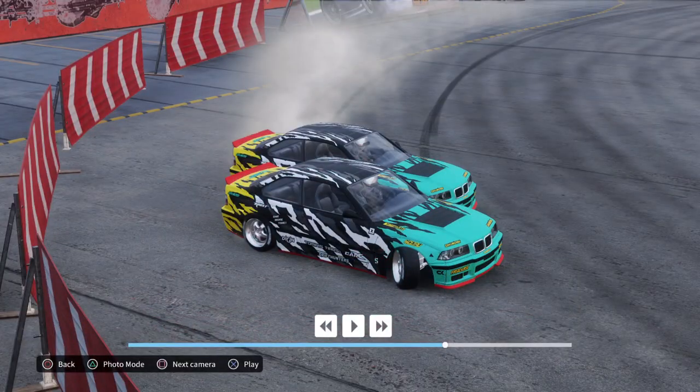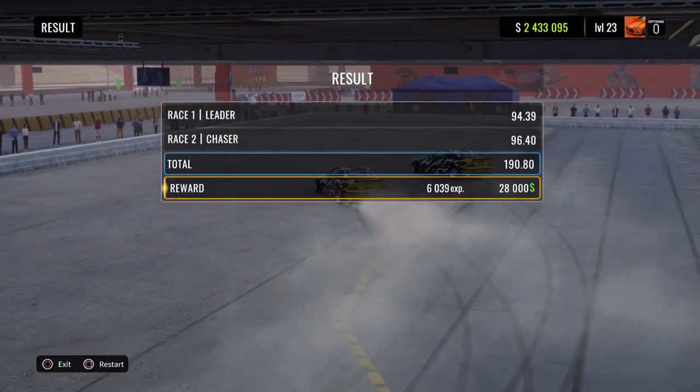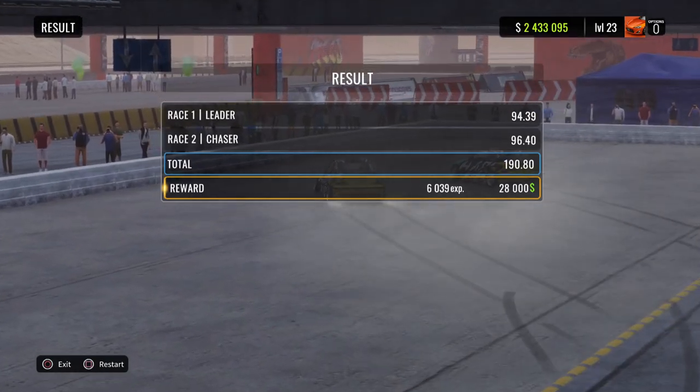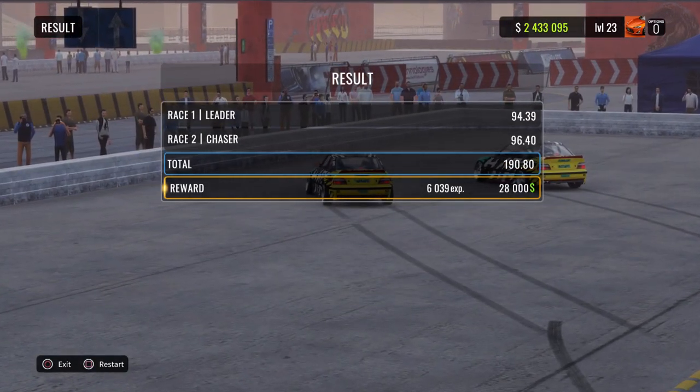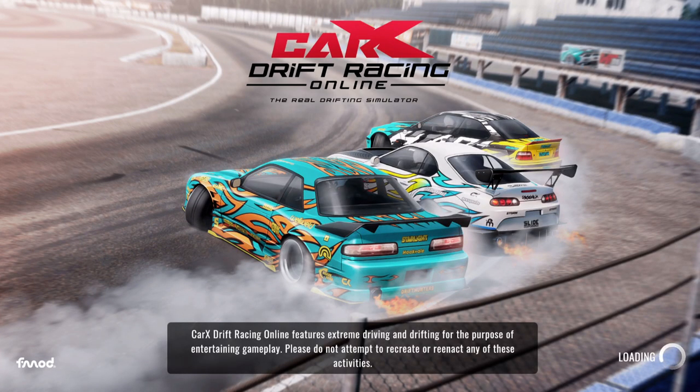But yeah, this has been my little explanation video regarding what you have to do to get the most XP. There you go — 6039. Just go to Tandem Drift, then Parking A, use config 3, and you're off to the races. Put down a good lead run and a good chase run and you'll have more than 6000 XP.